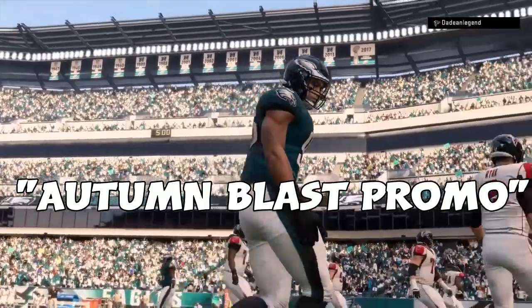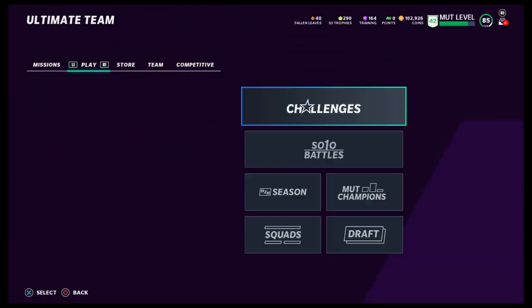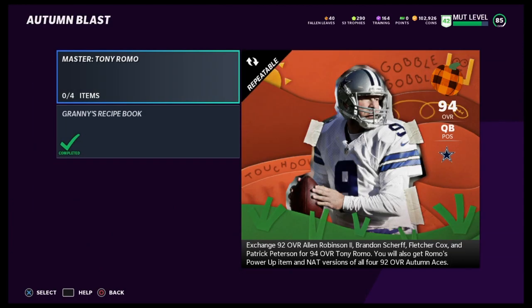Maybe that was for the best, as that brings us to the end of this first half. Everyone overall, both for free — so let's get into it. We're going to go straight to the sets and show you how you can get your 94 overall Tony Romo.